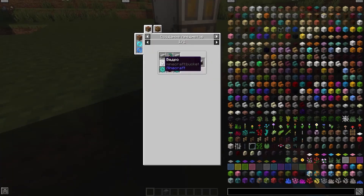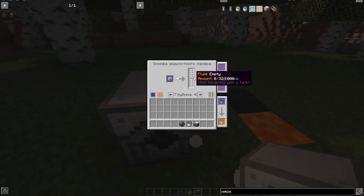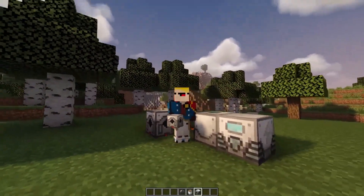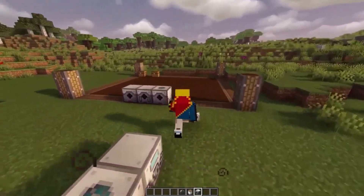I also installed the liquid laser base — here is its recipe. This slot is for lenses and this slot is for liquid at the outlet. Unfortunately, despite changing lenses, trying different upgrades, and adjusting height, I was unable to generate any liquid — no water, no lava, nothing from other mods. If you know how this mechanism works, please write to me in the comments.